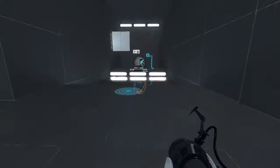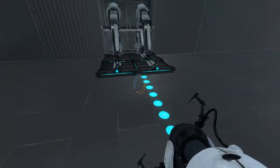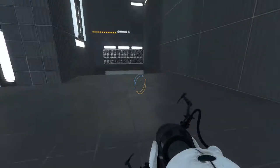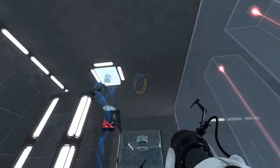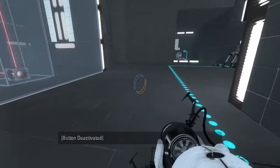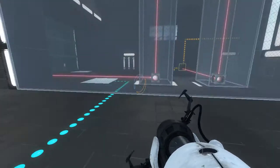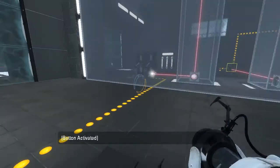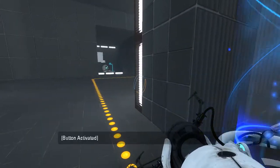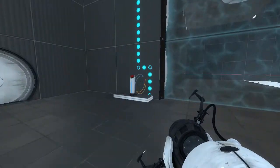That's interesting. Must be something underneath there that I want, like a portal surface? Or a whole other area? I don't know. Who knows? I can always press... that does stuff. Oh, is that that laser? Triple light bridges? That's interesting. Let's get the cube real quick. I wanna see what this does.